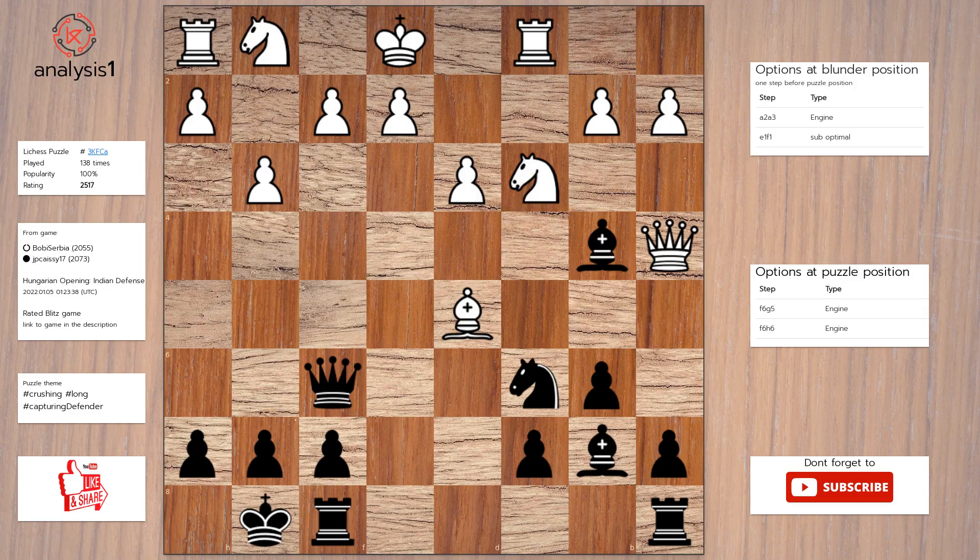Checks in this position are: Queen takes pawn, check. Queen takes knight, check. Bishop takes knight, check.